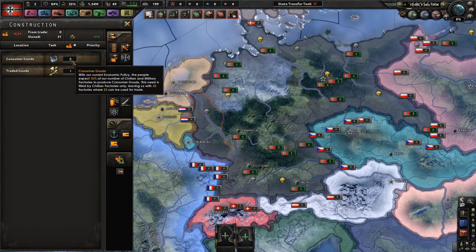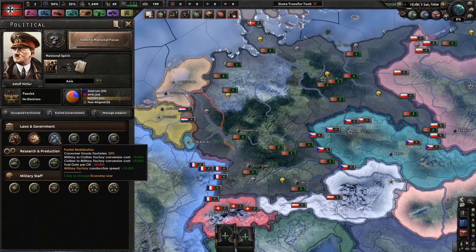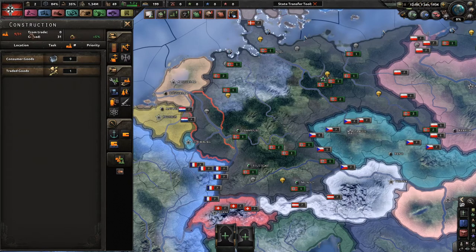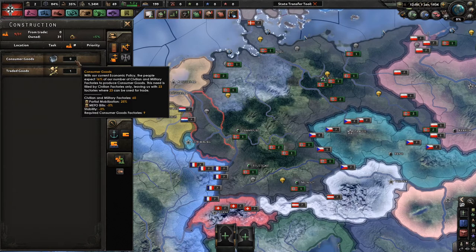What do you do with civilian factories? Civilian factories, first of all, based on your economic policy or economic law — which is this one here — there's a number of civilian factories that need to supply the economy, supply your own population. Right now, out of the total of 31 civilian factories that we have, nine of them are set aside for running the affairs of the country. They're building consumer goods, basically.